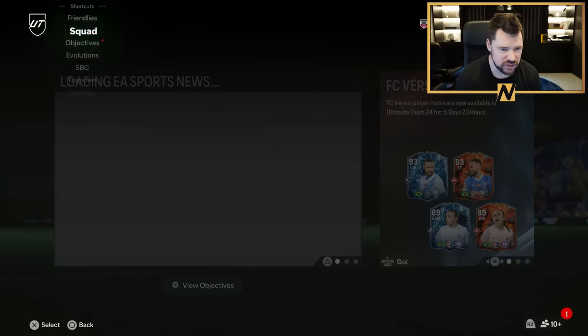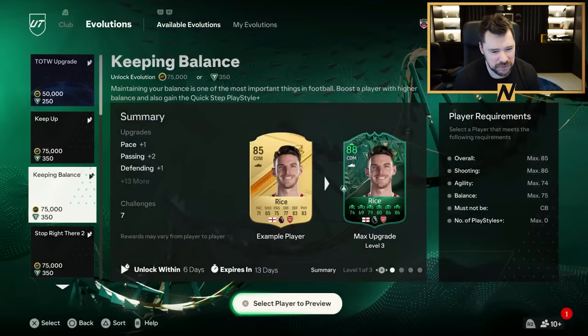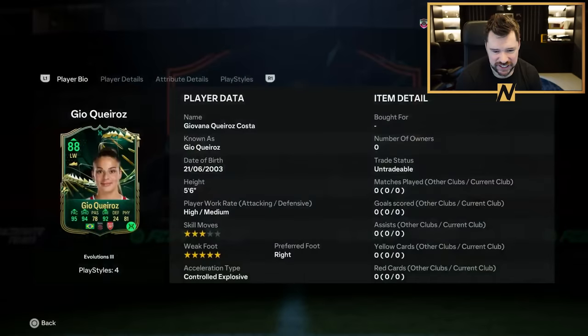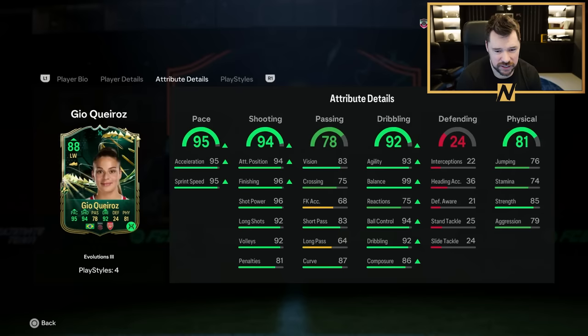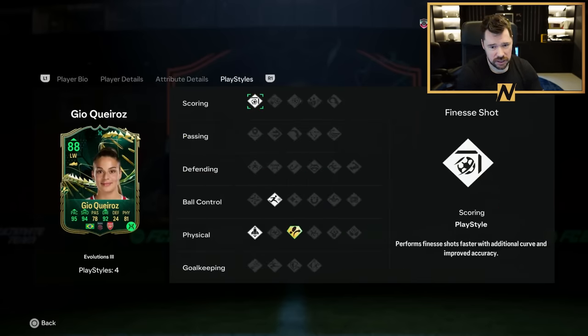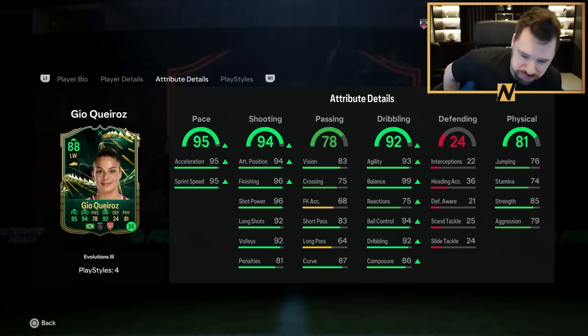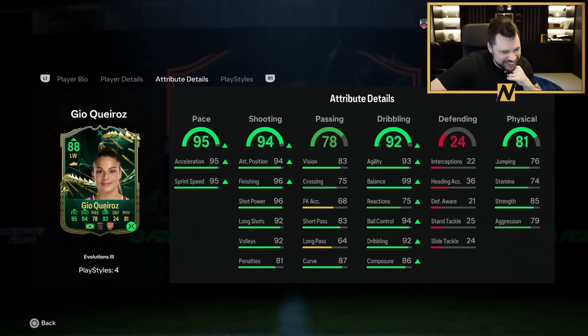Evos are the best thing until you actually get into a game and play with them but until then - oh please, look at it! Five star weak foot - and are you ready? That is wild. Low reactions but otherwise insane pace, insane shooting, decent passing now as well with very good curve. She'll have Traveller Plus with Finesse Shot, Rapid and Quick Step. Agility, balance, ball control, dribbling - top tier with good composure as well without a chem style. That's an insane card with a five star weak foot.